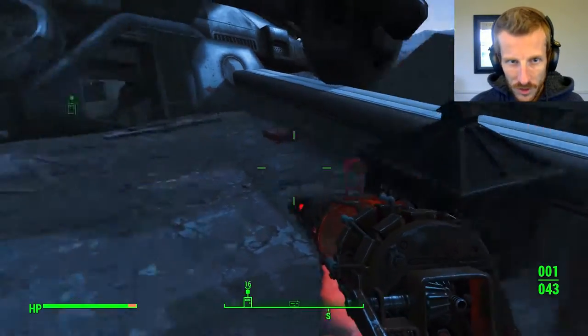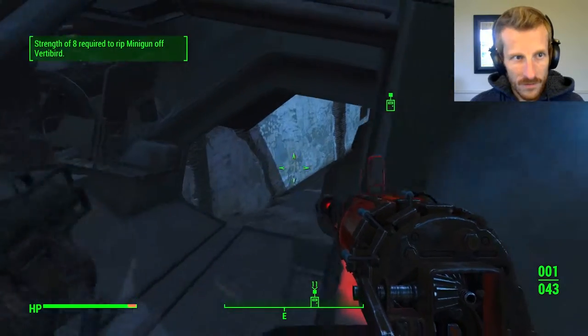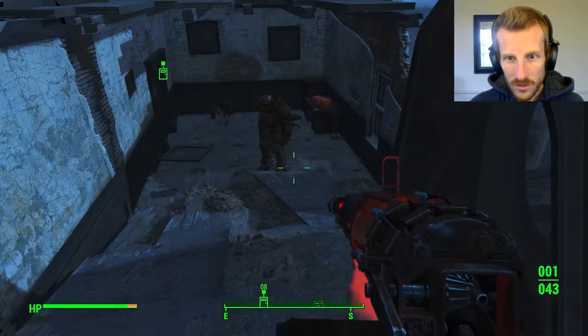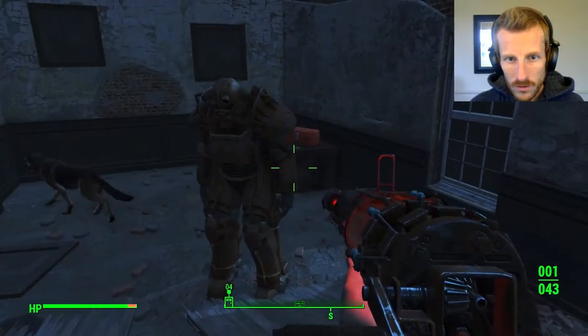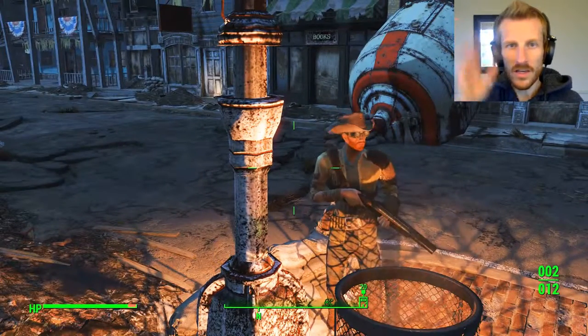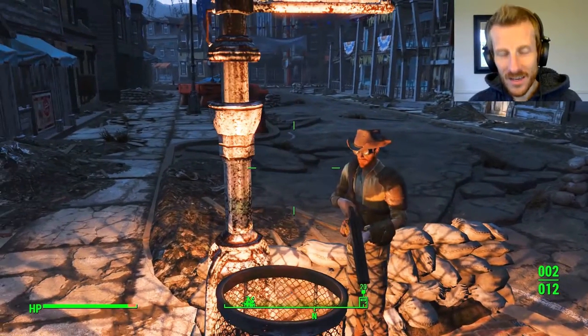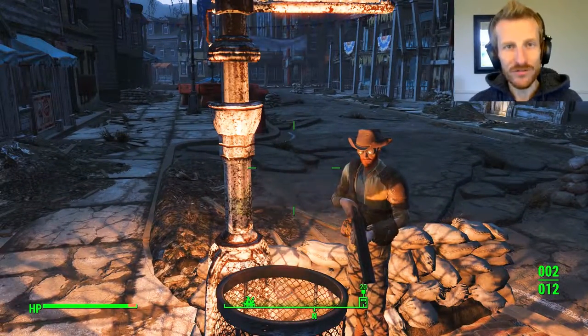Crashed Vertibird with a machine gun on it — strength of 8 required. Whoa. That's power armor, y'all. Geeks, what is going on? Unite the Clans here, back in y'all's life, with another episode of Fallout 4.